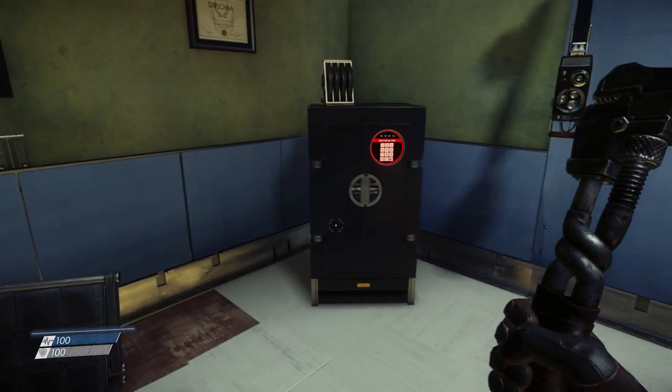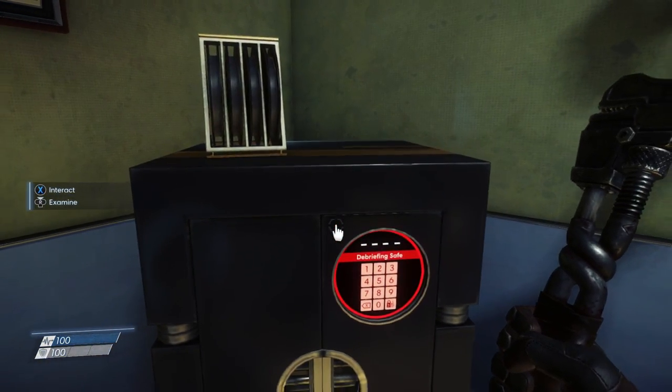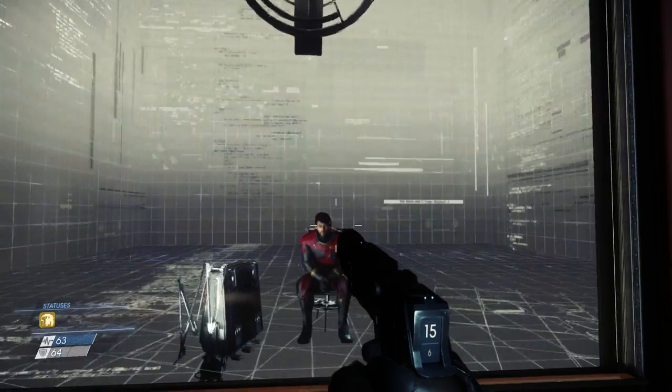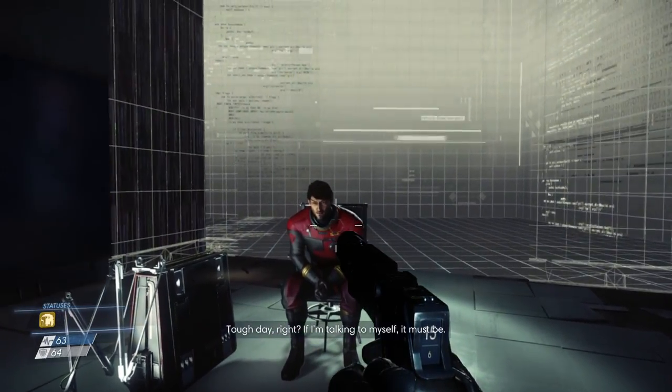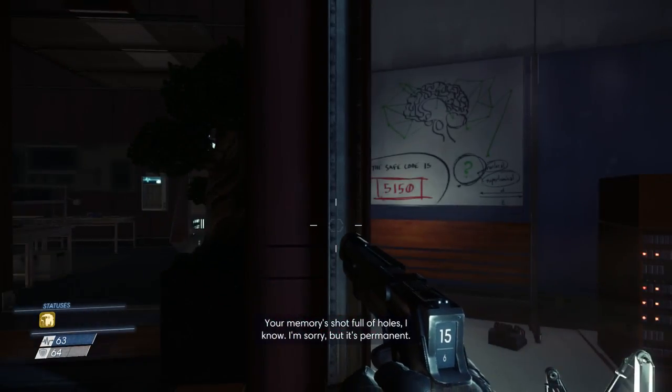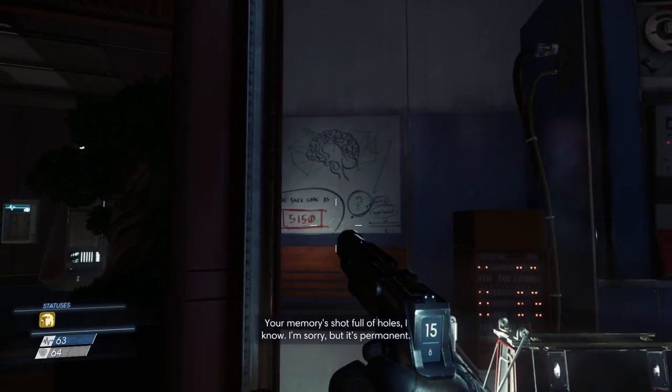I searched high and low in the room and surrounding area but found nothing, and as I advanced through the demo, my objective was to watch a video message that had been left for me. When watching the video, I noticed that the room I was looking at looked extremely familiar to the room at the beginning of the demo, and sure enough, looking to the left-hand side, I found the code clearly written on the whiteboard: 5-1-5-0.